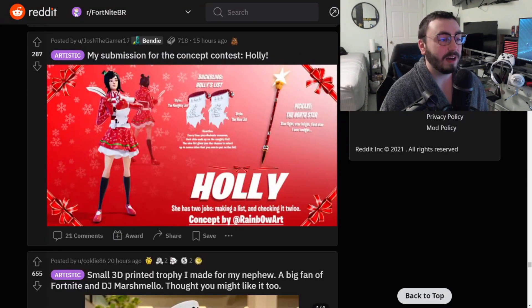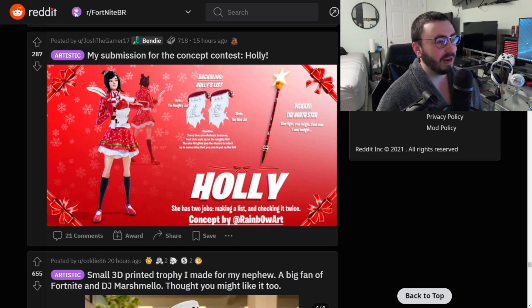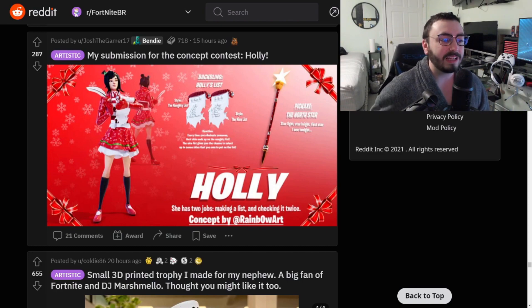My submission for the Concept Contest: Holly. The back bling is Holly's List — sorry, it's a little blurry. The style is the Naughty List and the Nice List, so you can change that. I like the pickaxe — every time you eliminate someone, their skin ends up on the Naughty List. The Nice List gives you a chance to select someone you own to be part of the list. That's actually really cool — having a username come up on the back bling. I would cop that back bling alone, let alone the skin. I hope this one wins.